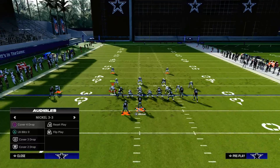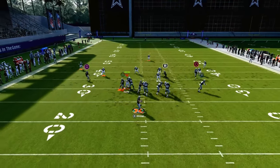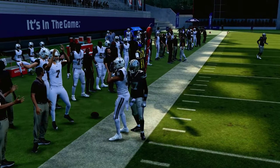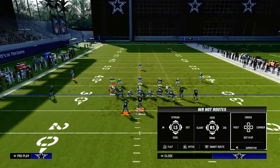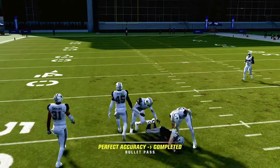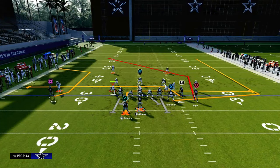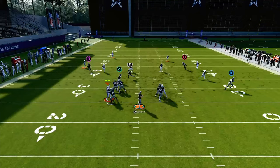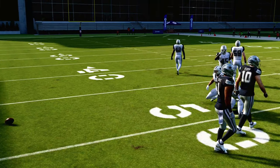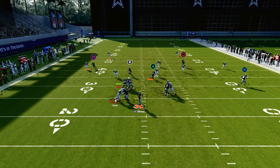This is a really good concept against zone coverage as well. The post route is what makes it so effective — it literally gets over the top of pretty much every yellow zone in the game and gets underneath pretty much every deep blue zone. As you can see, that was cover four and cover three. The only coverage that can really give this trouble is a mid read out of a cover two.